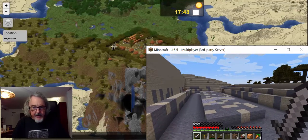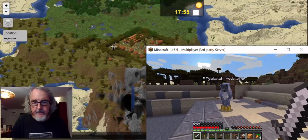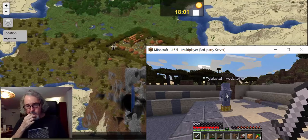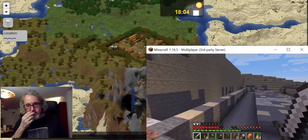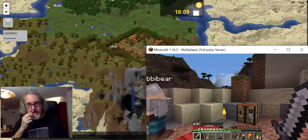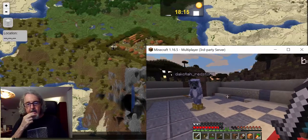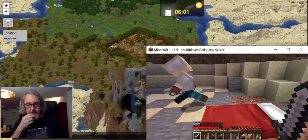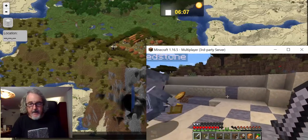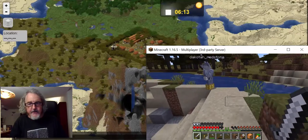Vance asks whether Dakota found the pit mine or made it. Dakota made it deliberately, modeling large-scale mining and its side effect of destroying the environment. He believes in immersive worlds and modeling realistic scenarios. He likes realism, and Minecraft is what you want it to be.